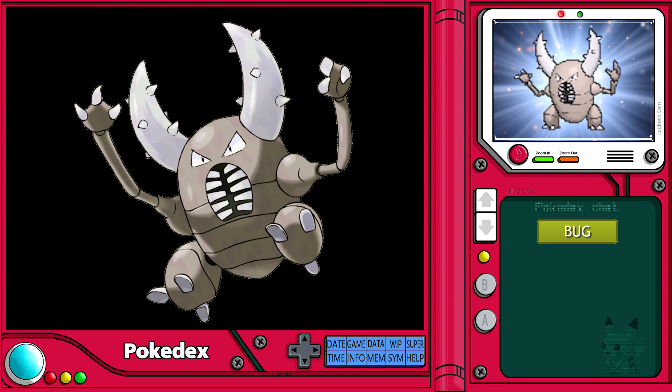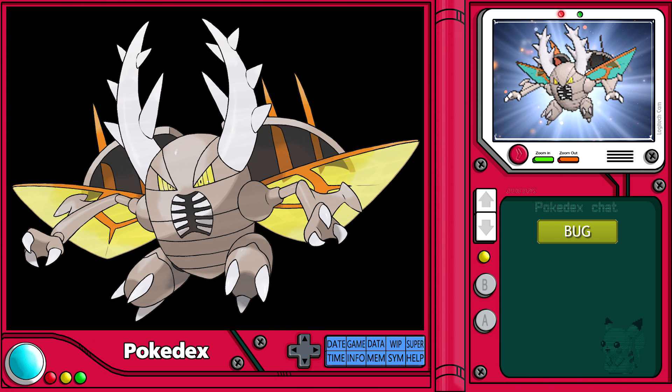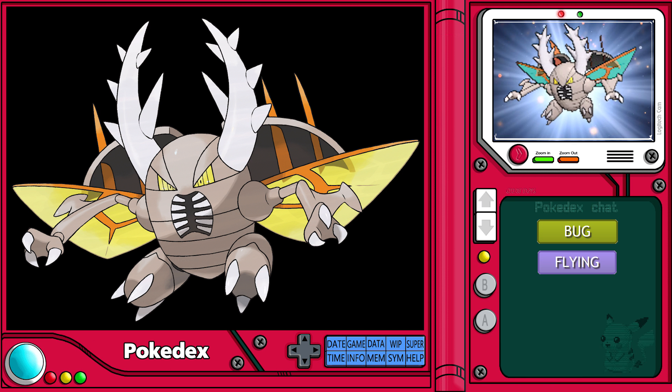Though Pinsir does not traditionally evolve, when exposed to Pinsirite, it does have the ability to Mega Evolve. Mega Pinsir has quite a drastic change in appearance and ability compared to its basic form, including the secondary flying typing.